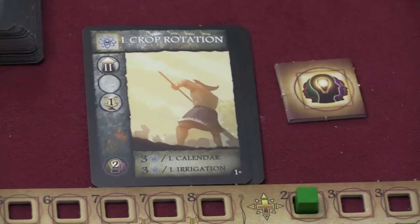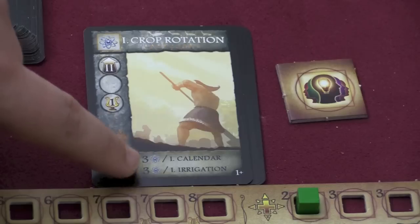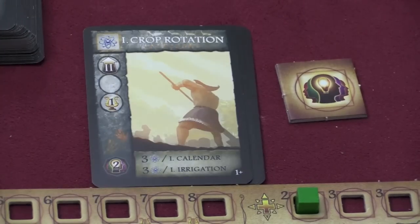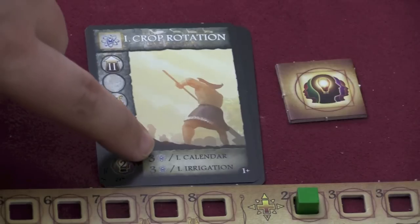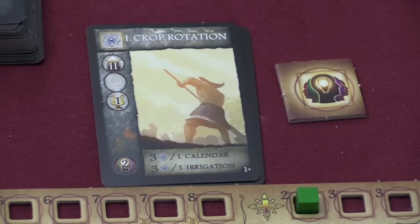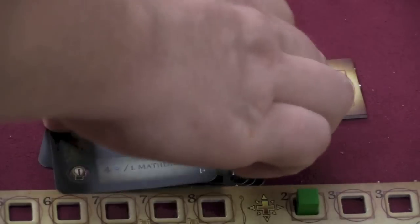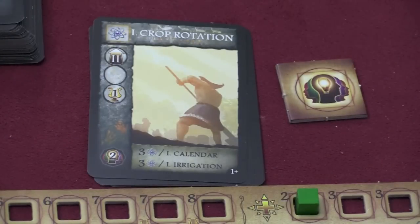Another way to put technologies into play is a lot faster — simply by paying to put them in play. To put Crop Rotation in play, for example, I need six science resources. If I have Calendar in play, I can ignore three of those, and if I have Irrigation in play, I can ignore the other three. So if I already had both Irrigation and Calendar in play, playing Crop Rotation would be free. You can look at the chart to see which cards are prerequisites for other cards.